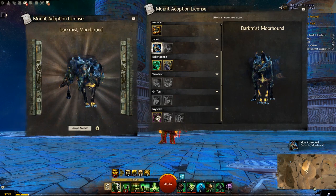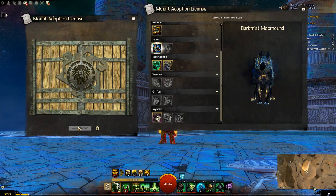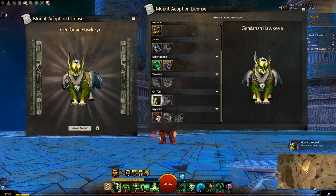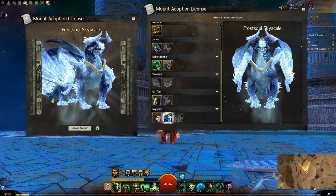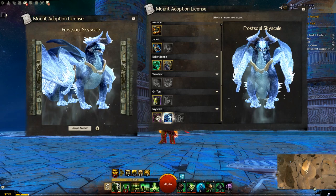Dark mist moorhound - ooh, that looks awesome! Gendarin Hawkeye - kind of a basic one, not too bad. The frost soul sky scale - ooh, that is cool, that is very cool. I like how his feet, talons, paws - they're crystallized ice. It's very nice.